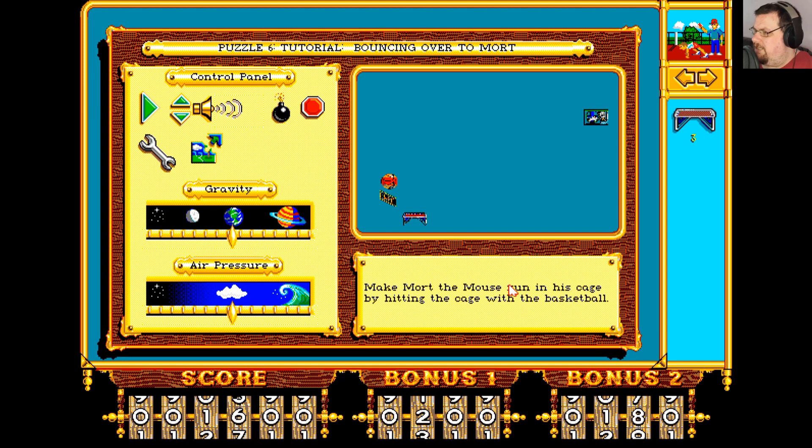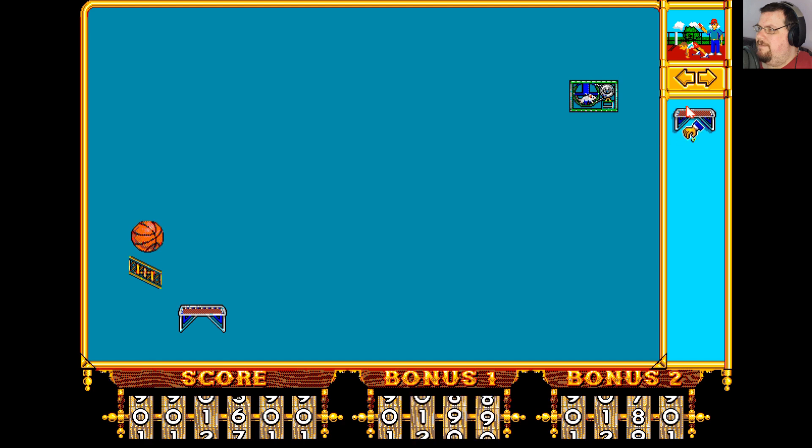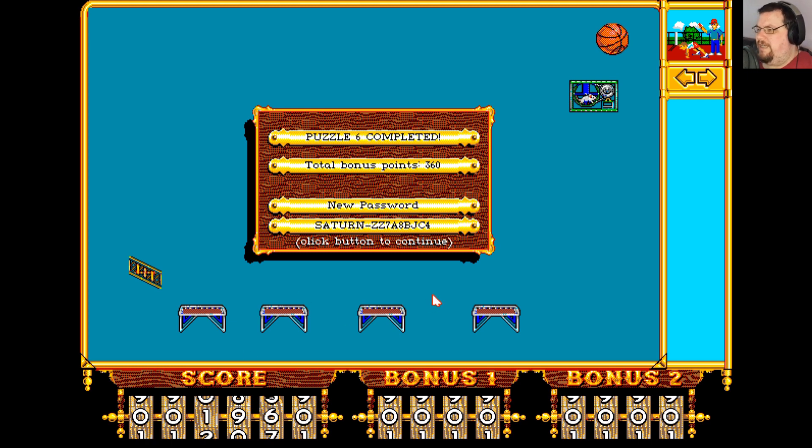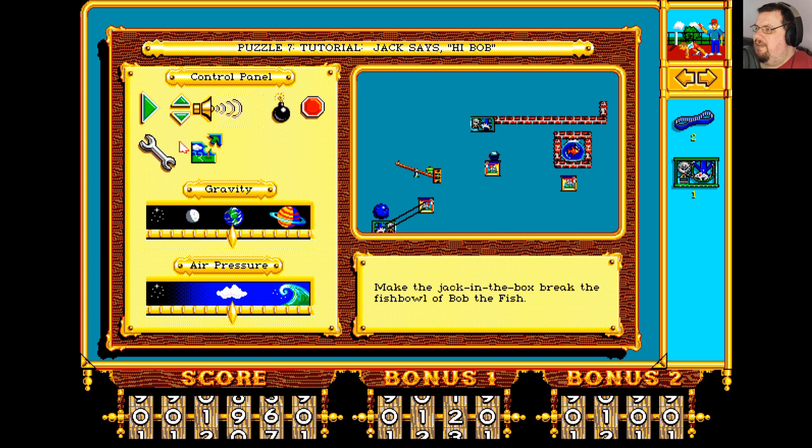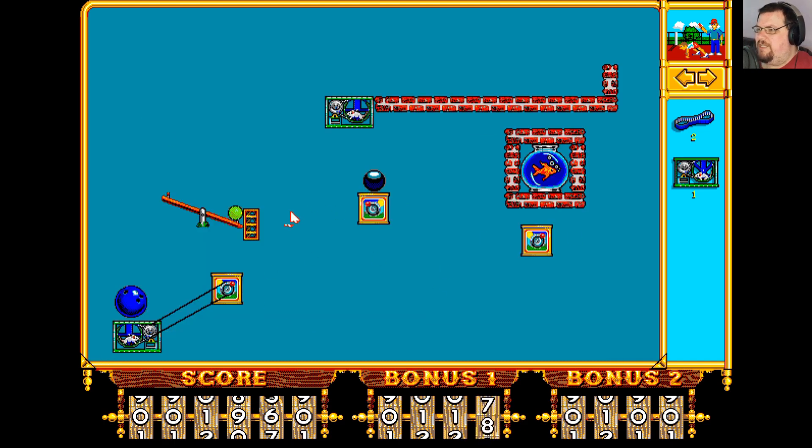Make Malt the mouse run in his cage by hitting the cage with the basketball. You need to figure out where that basketball is going to land each time — probably there. And it gets higher each time, so you need to figure out where it's going to land next. You'll notice down at the bottom of the screen we are getting points — there's a flat bonus for the level plus a bonus based on how quickly you solve it. Ultimately the score in this is completely irrelevant because you can just save your progress and start again, but you can challenge yourself to see how far you can get from the beginning.